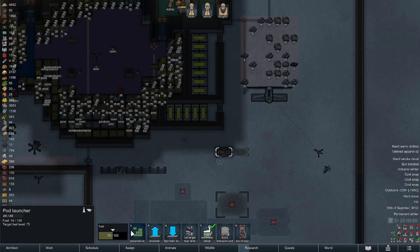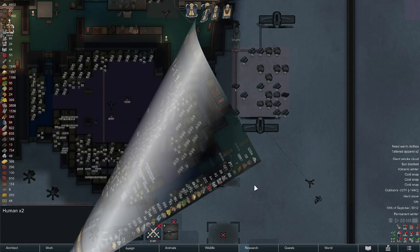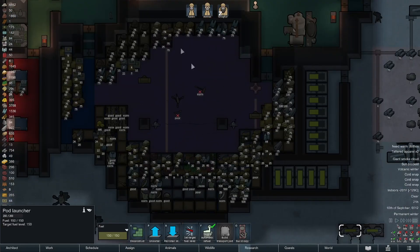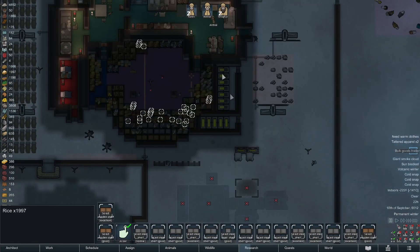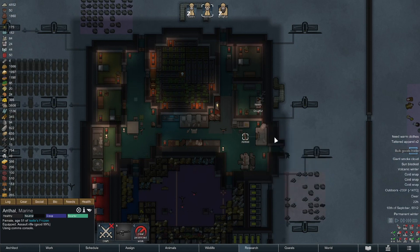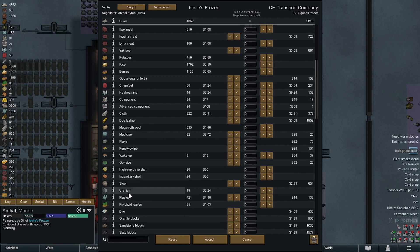I'm going to fill both these transport pods up. There we go. Karen is building it. We got enough Kim fuel to fill them both up. Let me burn through a couple hundred rice. Please have like a thousand uranium - but they have no uranium.